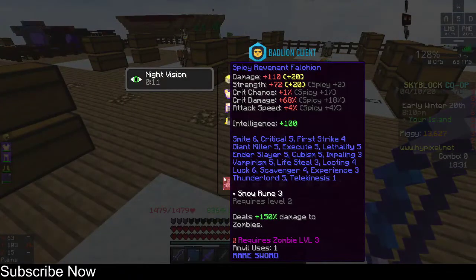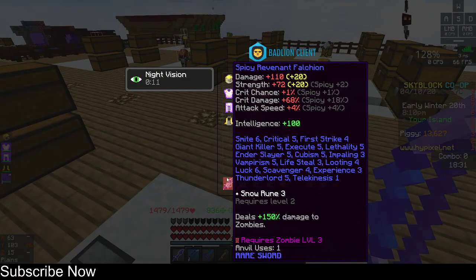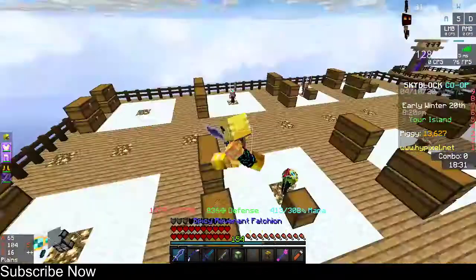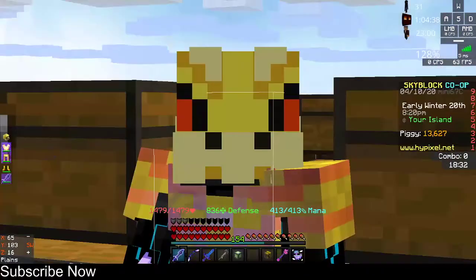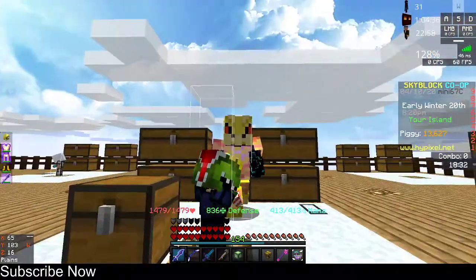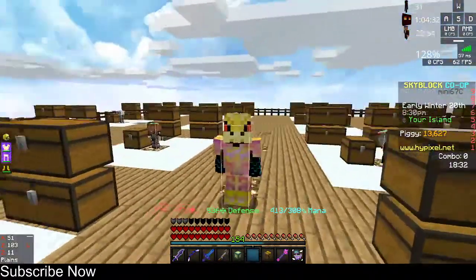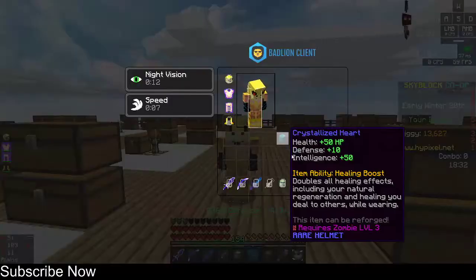It is a good sword. As you can see I have a max one here — it gives almost 45k damage to zombies from this sword. Sadly I still cannot solo the T4 Revenant and I have Superior armor, what a waste of money. But today I'm gonna be showing you how you can craft the Revenant Falchion.